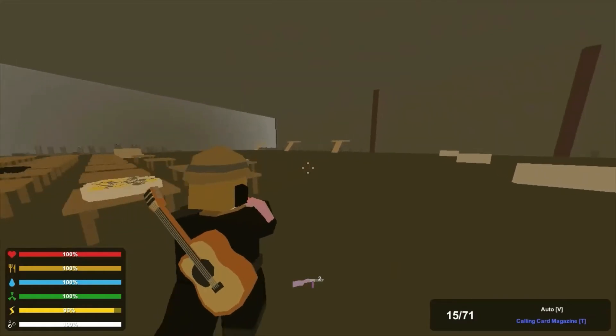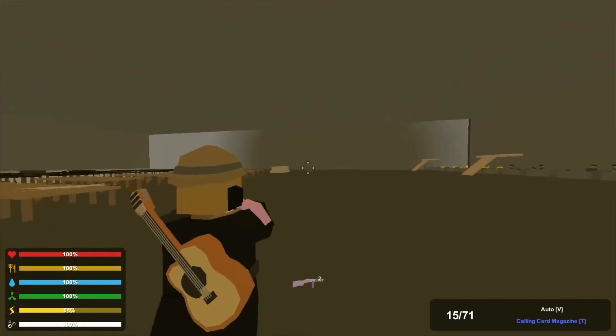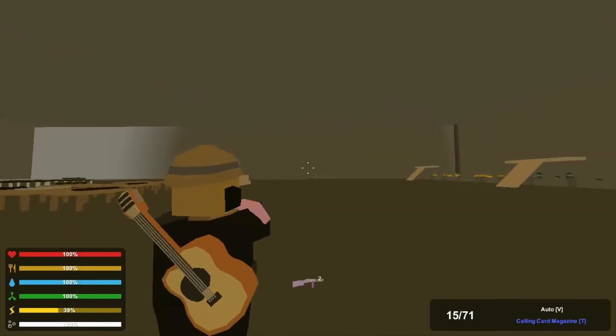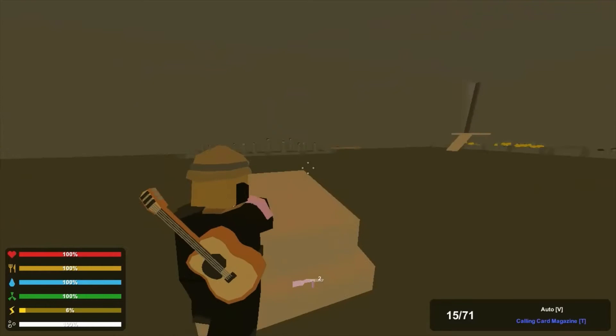Over here there are zombies on both sides, and then over here these are targets for any target practice you might want to do.